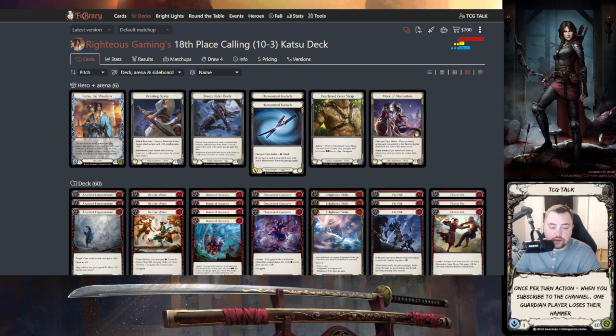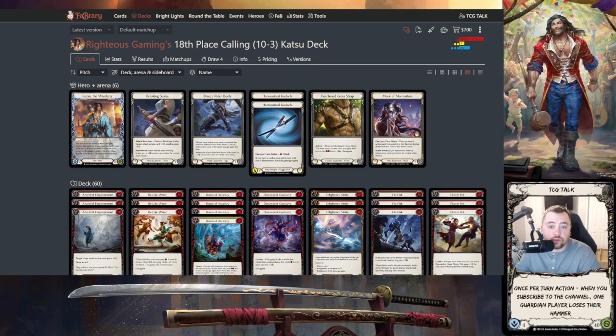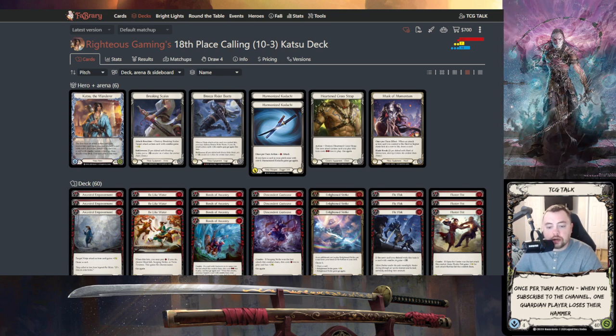If you go first, you need to push damage quickly. Watch Tyler Broughton's game — he has a blue, a surging strike, a snatch, and bonds in hand, so he Kadachis, plays surging strike, then snatch, forcing his opponent to block because otherwise they'll activate Voltaire and get a six-card hand anyway. That's why going second is better — unless you can push a ton of damage, they're getting a six-card hand most of the time.